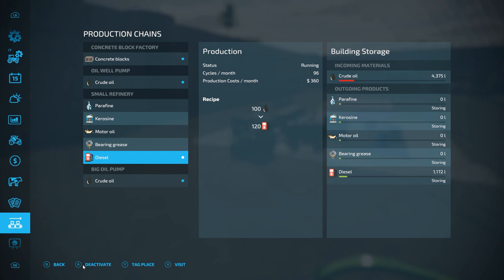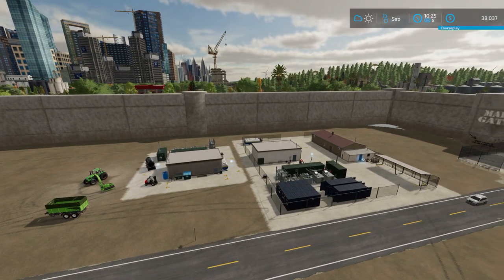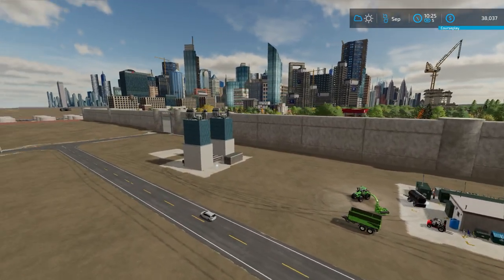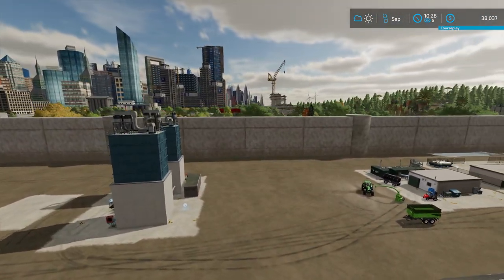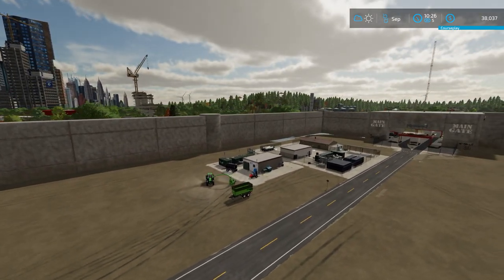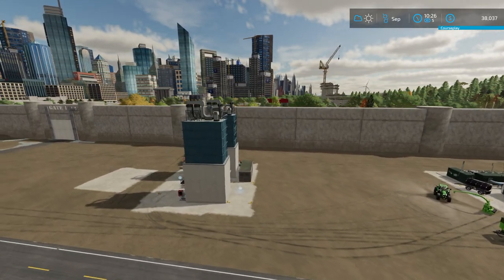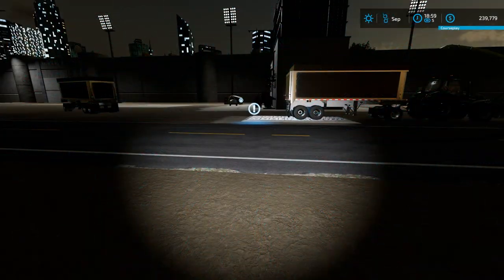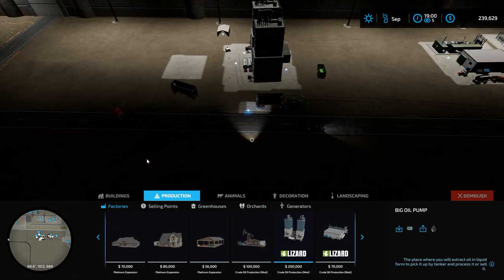Let me get some equipment moved around here and try to get a place for another one of those wells. Now we added a larger refinery to our piece of land, and we're going to add another one of these bigger pumps to produce more crude oil out of the ground to take on our bigger refinery. Those are $200,000 a piece and we're only at $38,000, so let me get more sand picked up. Well, we've made enough in sand that we can go ahead and buy our second big oil pump.